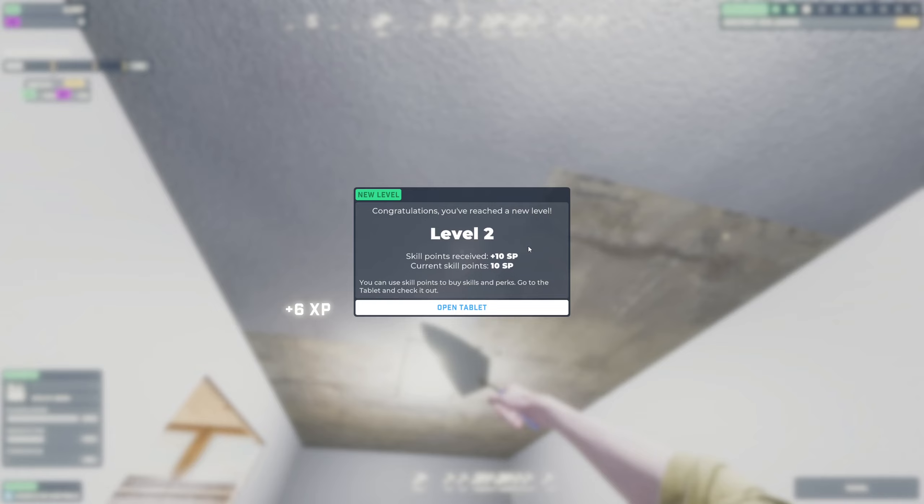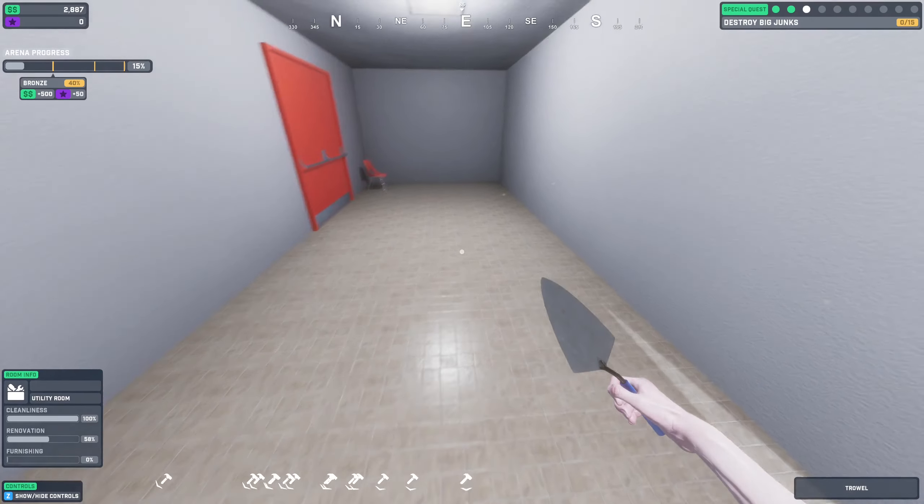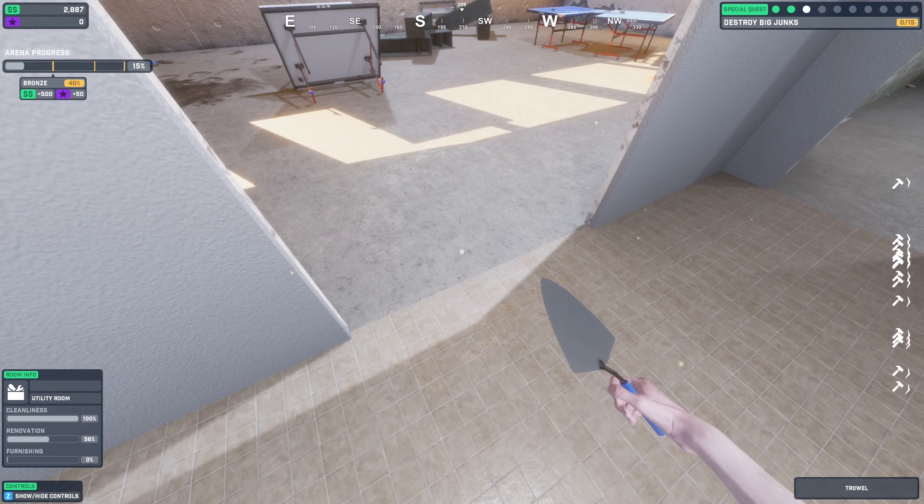Congratulations, you've reached a new level — Level Two! We got skill points. You can use skill points to buy skills and perks — go to the tablet and check it out. I'm just going to go with the power washer first since we know we're going to be using the sledgehammer. We are at 58 percent.